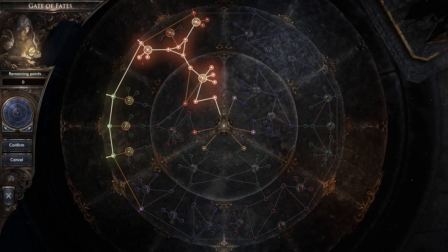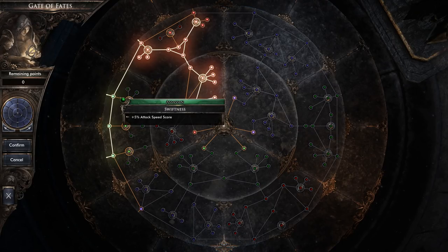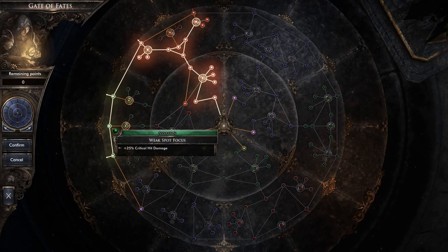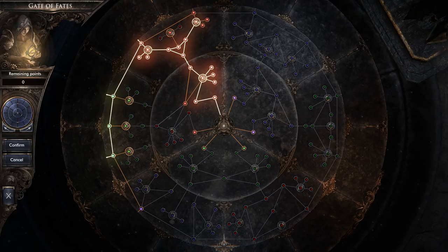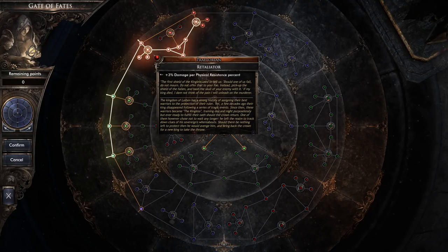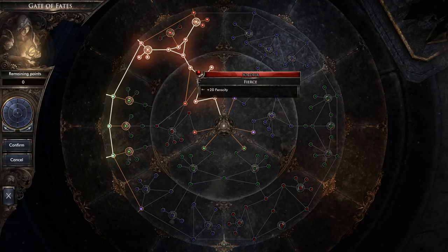We've got some health generation, and I want to go down here to the Assassin to get some attack speed going for the one-handed weapon we're going to use. We've got more critical hit chance and critical hit damage, buffing that up to get some crit going so we can do damage while in this defensive build. We'll build up our gear around resistances — more resistances means easier survival and more damage. That's the thought behind this build and it's working out pretty well.